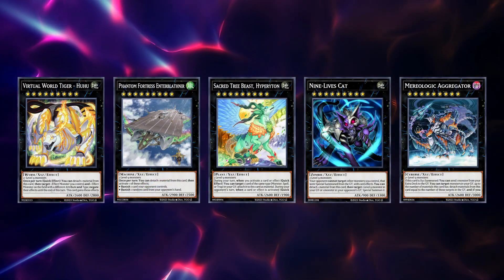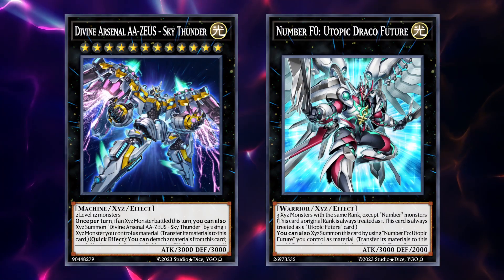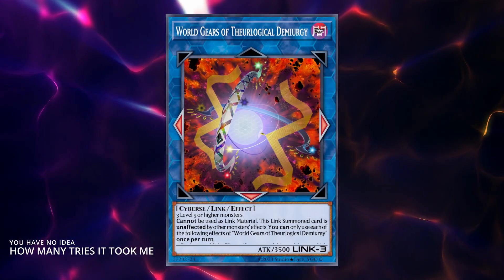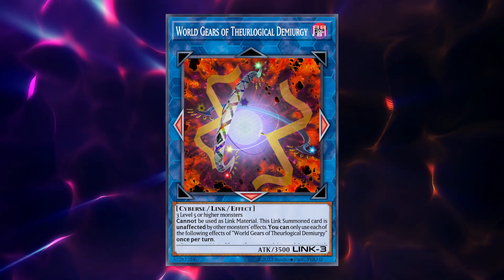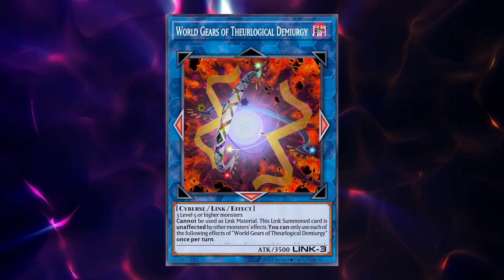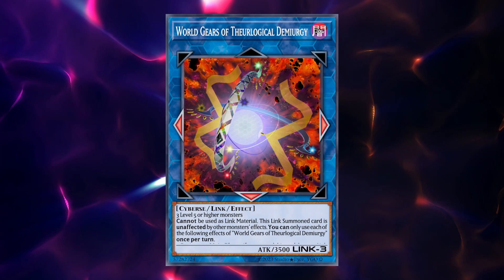Obviously, we have access to a plethora of rank 9 XYZ monsters — here's a quick selection. Zeus and Utopic Drago of Future are also very accessible in this deck. For links, apart from the staples like the Nightmares, we have another World Legacy card: World Gears of Theological Demiurgy, which is unaffected by monster effects and has 3500 attack. It can also wipe the field once per turn, so it's kind of a Zeus, but the kind your mother says you have at home — the off-brand version that you buy at a convenience store, that kind of stuff.